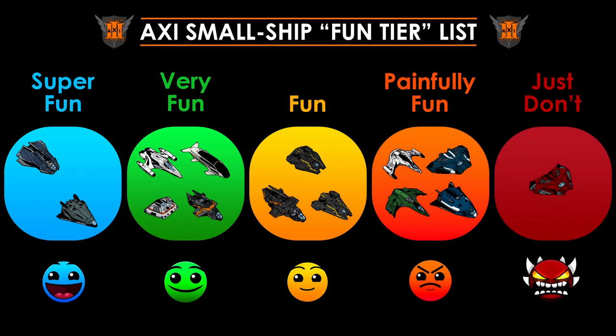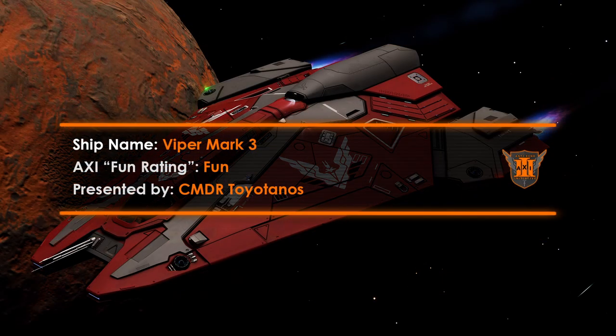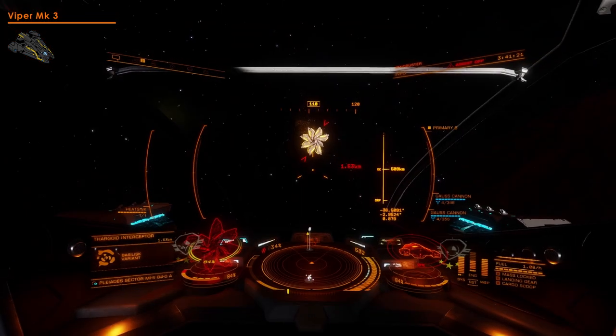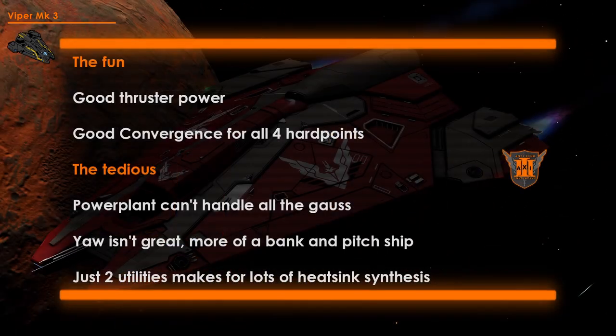The following ships are definitely fun, but they come with certain downsides which can detract from the overall enjoyment somewhat. The Viper Mark III is a fast ship. Its powerful armament paired with the authority the thrusters have makes for a comfortable setup, but the two utility slots and small power distributor limit its potential and make for a synth-intensive fight. The power plant being as small as it is also requires creative power management solutions, but if you can figure that out, you'll have a light and speedy AX ship that orbits nicely and can really dish out the damage while frustrating the Thargoid you're dancing around.